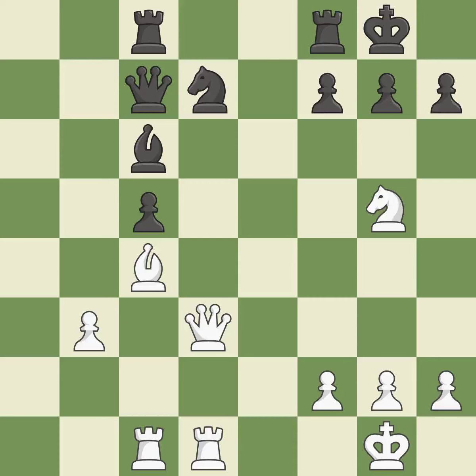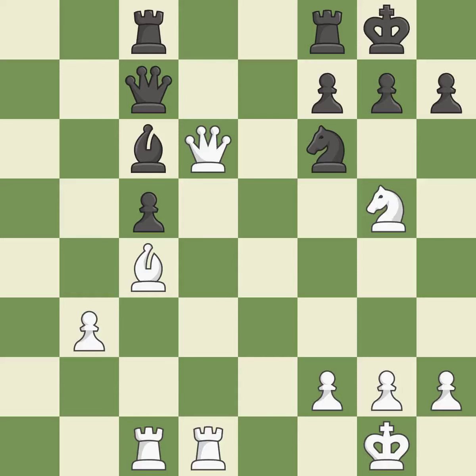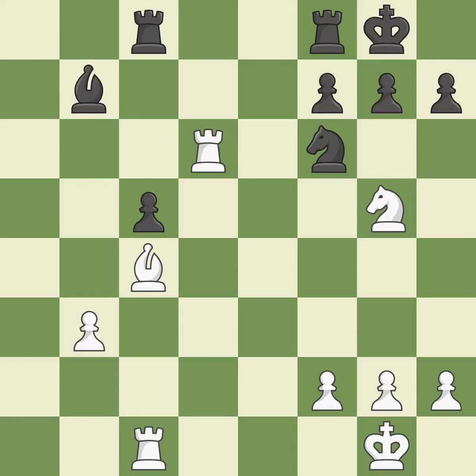This poses a checkmate threat — quite good. This protects the attacked pawn. This overlooks an opportunity to win material — a miss. This is an equal trade — best. Recaptures. This poses a material threat. This poses a threat to strike a knight — it is incorrect.